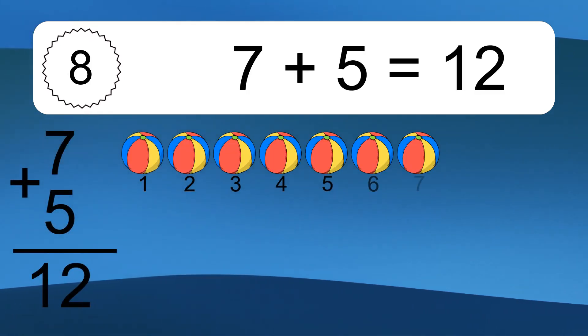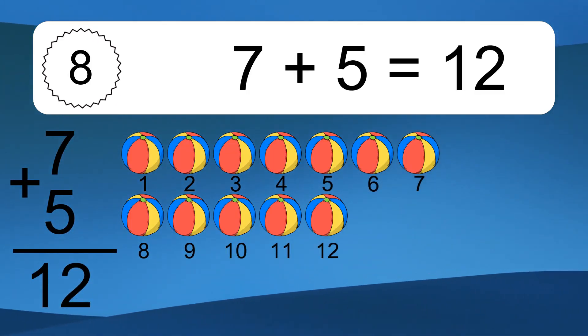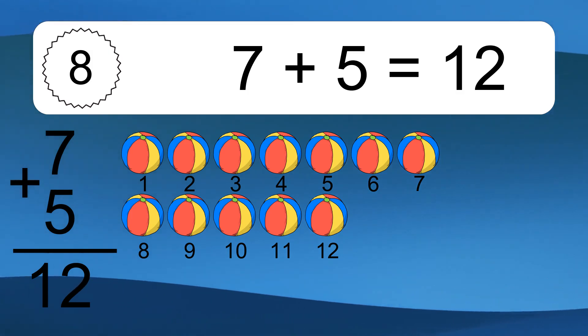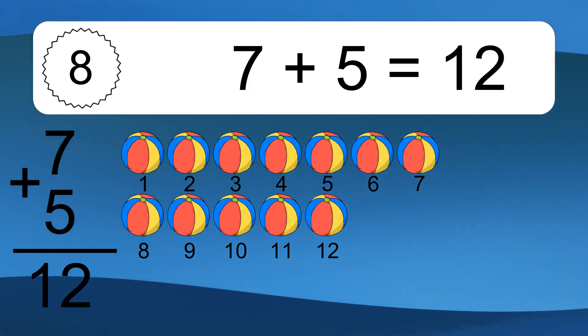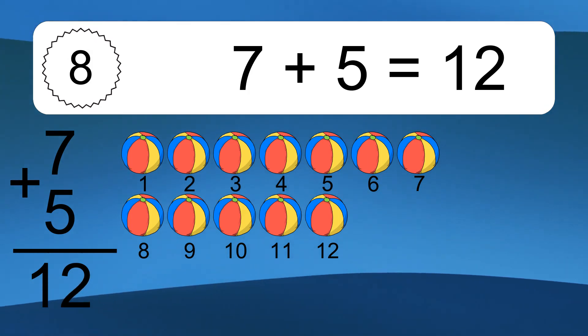3 plus 5 equals what? 7 plus 5 equals 12. Let's count it. 1, 2, 3, 4, 5, 6, 7, 8, 9, 10, 11, 12.